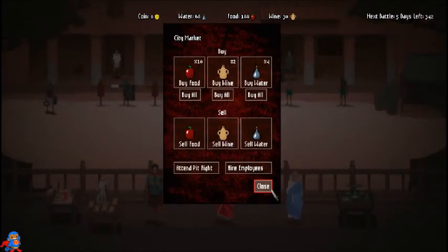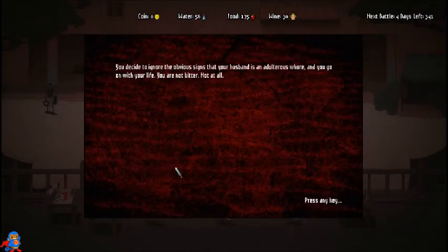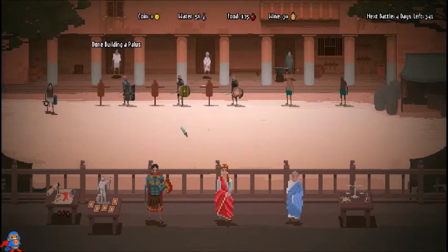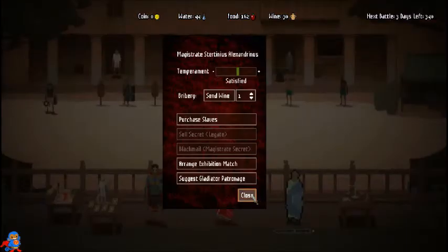I don't have enough wine to sell, so I'll be fine. A story event: my husband's wrist is adorned with new jewelry — it can only come from the legate's wife or the magistrate's wife. I'm just going to leave it alone because I don't want to make them upset. I decided to ignore the obvious signs and go on with my life. The magistrate and legate can arrange pit fights, purchase gladiators, buy slaves, little cage matches and exhibition matches.